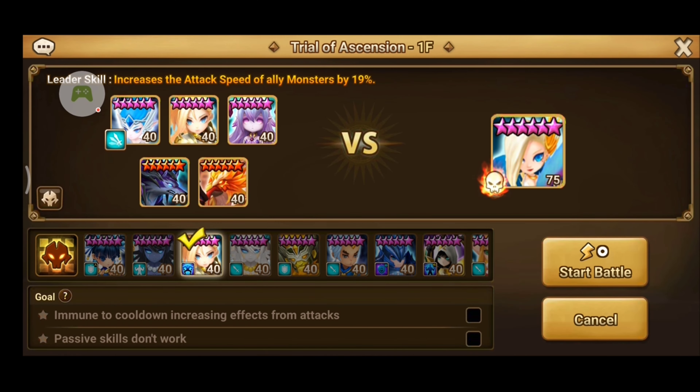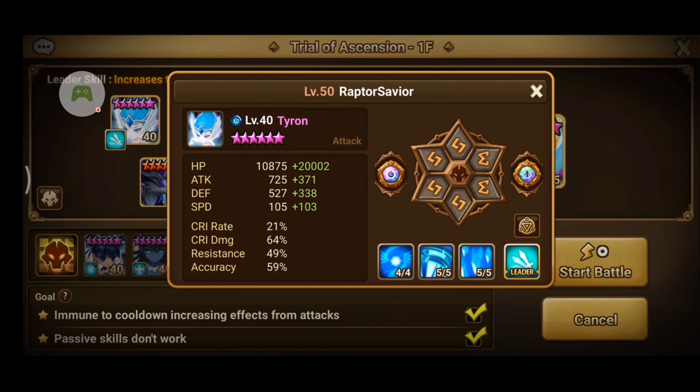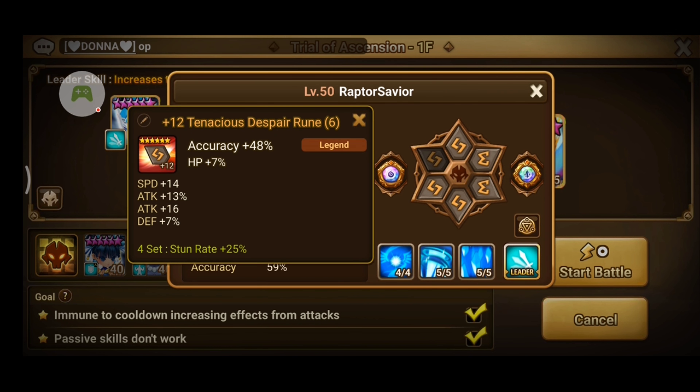Let's begin. In order to get 3 stars in TOA Hell stage 1, you'll have to put a checkmark on the two goals: immune to cooldown increasing effects from attacks, and passive skills don't work. Therefore, I would think twice before using monsters that have passives. These are the monsters that I used for my team. Tyrone as my lead for the additional speed so my team can move faster than the enemies.